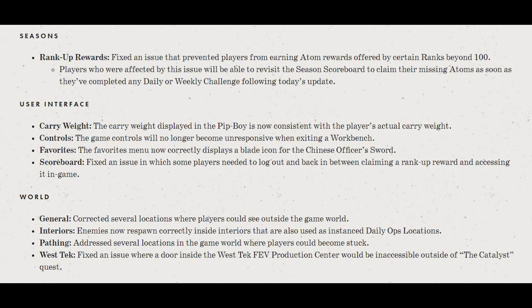Carry weight will now be correctly displayed in your Pip-Boy — I know a number of people that have had this issue. Also, game controls will no longer become unresponsive when exiting a workbench. The favorites menu now correctly displays a blade icon for the Chinese officer sword. And on the scoreboard, they fixed an issue in which some players needed to log out and back in between claiming a rank-up reward and accessing it in-game. They've also corrected a few things inside interiors.